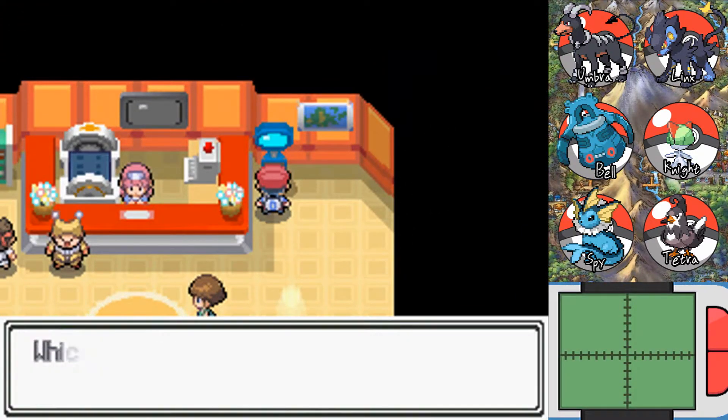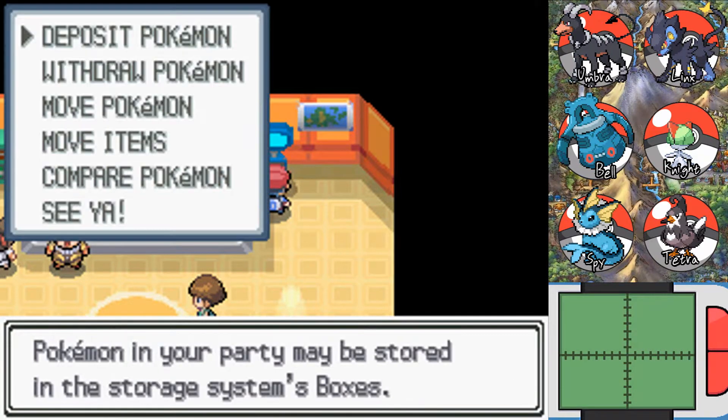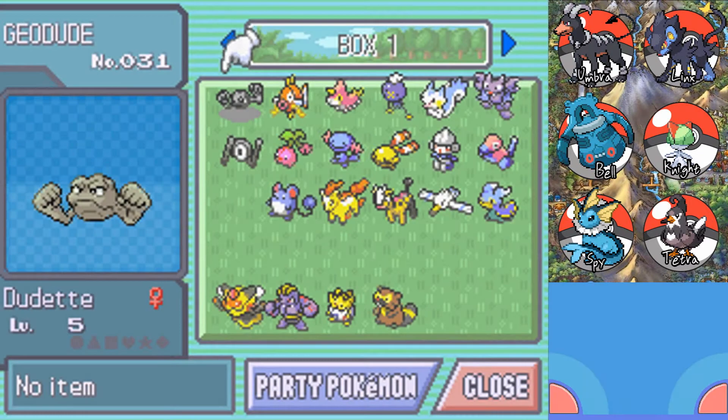I start carrying around too many low-level Pokemon that I'm training up, and then two HM slaves — what am I supposed to do?